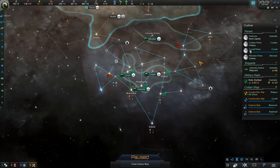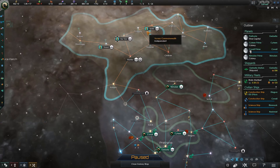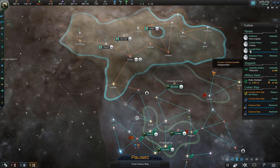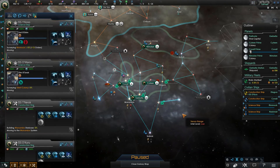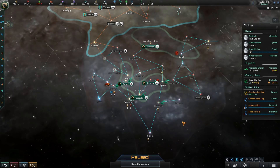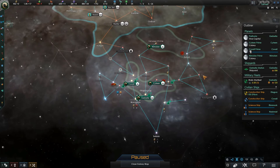So last we left off, we had just encountered our first Xenos Empire. They really don't seem to like us, and I can't really blame them — we're a single massive hive mind, and our main goal is to destroy every single living thing in the galaxy. Now as far as how we're going to achieve it, let's get into that right now.